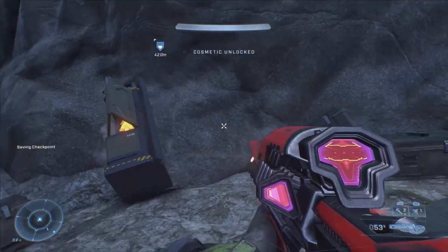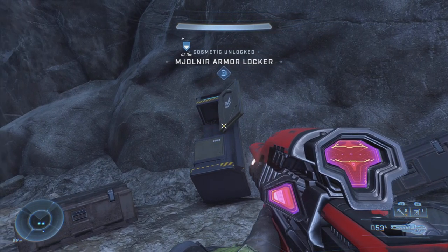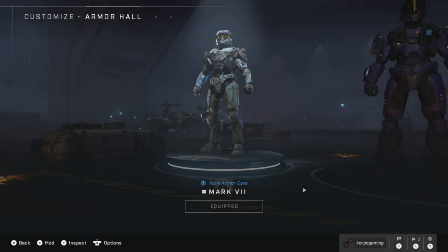Now, for me, there weren't any enemies around here, but there might be some for you. But inside of this armor locker will be the Wild Coven Armor Coating. So into the armor hall we go.